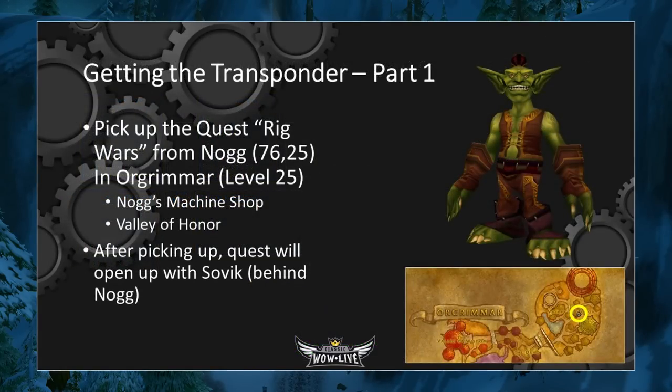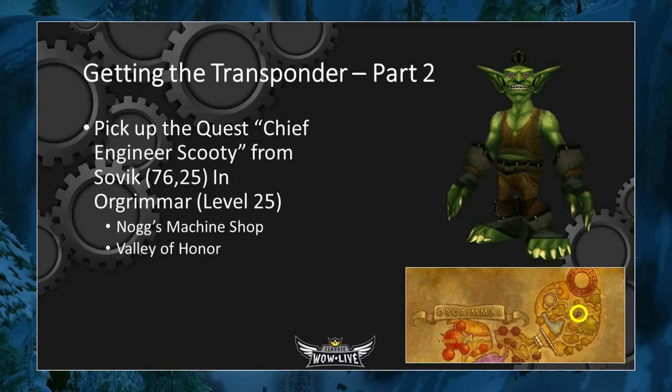Alright, let's move on to how to actually get the Transponder. Part 1 is to head to Orgrimmar, then go to the Valley of Honor inside Nog's Machine Shop. Inside you'll find Nog. If you're at least level 25, he will give you a quest called Rig Wars. After picking up this quest, directly behind Nog another quest will open up from the Goblin Sovik. This is the actual quest that will get you the Transponder, but you can't get it unless you accept Rig Wars first. So pick up the quest Chief Engineer Scooty from Sovik, who is also located inside Nog's Machine Shop in the Valley of Honor.